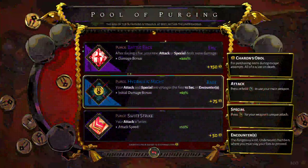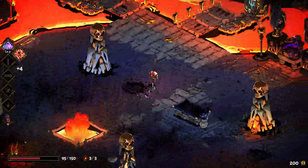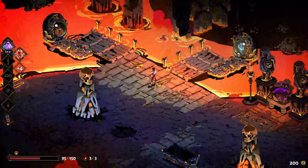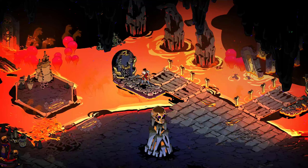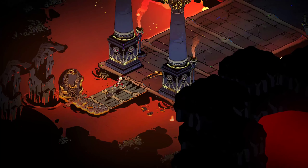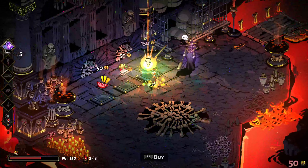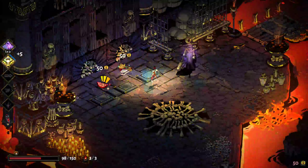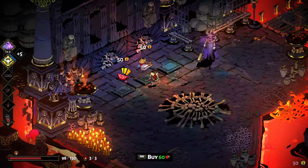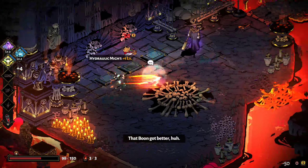We could sell things here but I have 200 coins so I don't need to. Let's go to the shop. We can get Zeus. His special causes lightning - yep, that's what I want. We'll take a power-up too.